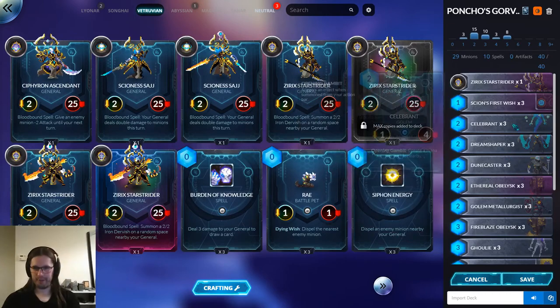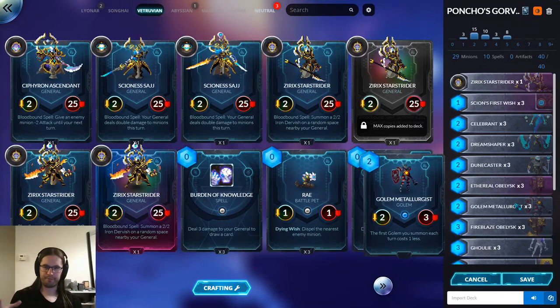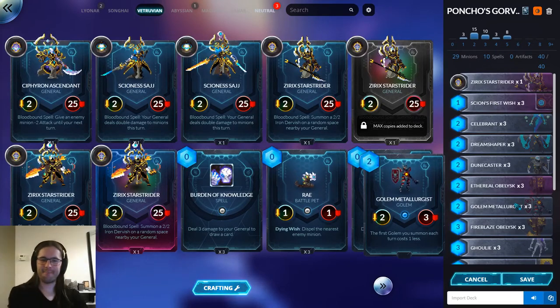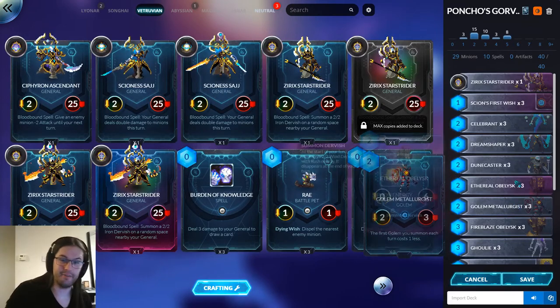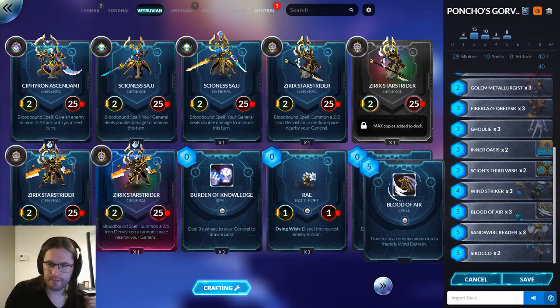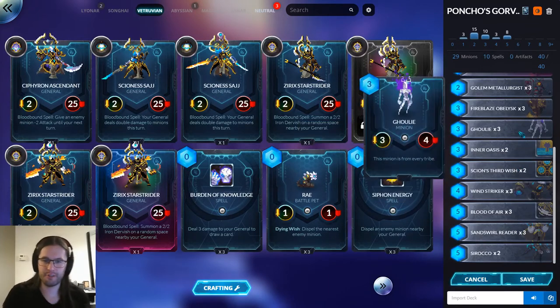Mysterious memories aside, this is basically a combination of the Golem package and the Dervish package, and not a lot else. They're smushed together and that's it. There's some removal — which you can probably predict since this is a Vitruvian deck — some Third Wishes as finishers, Inner Oasis because we're a flood deck, and Ghoulie because it bridges both. It's a very lean, stripped-down deck.